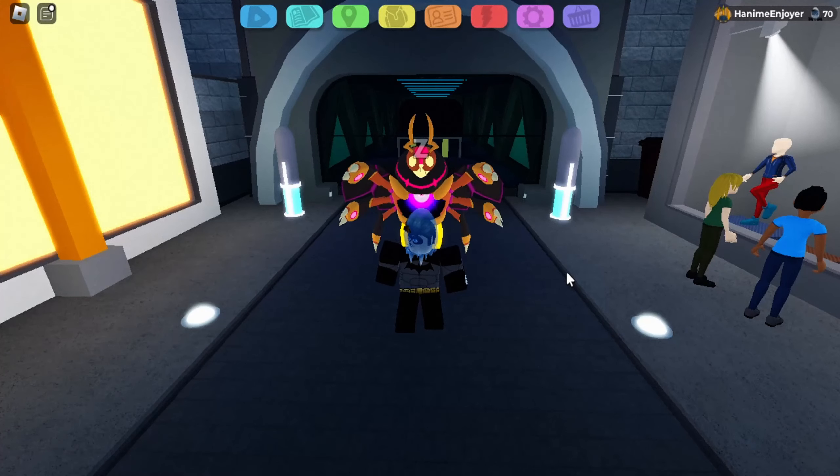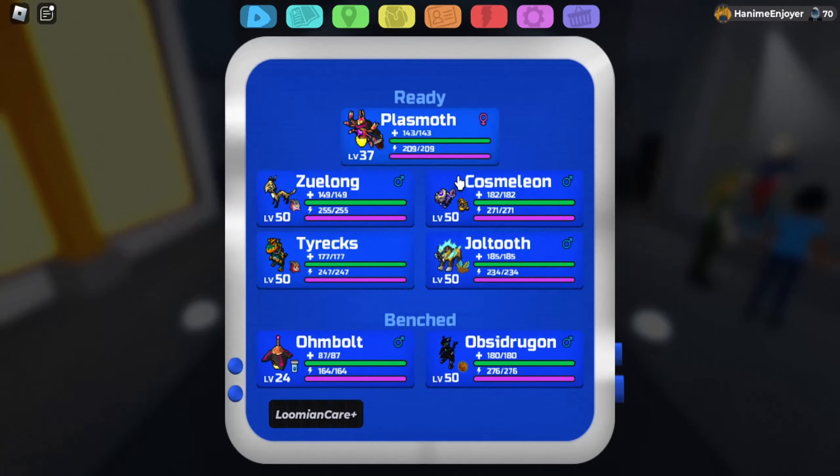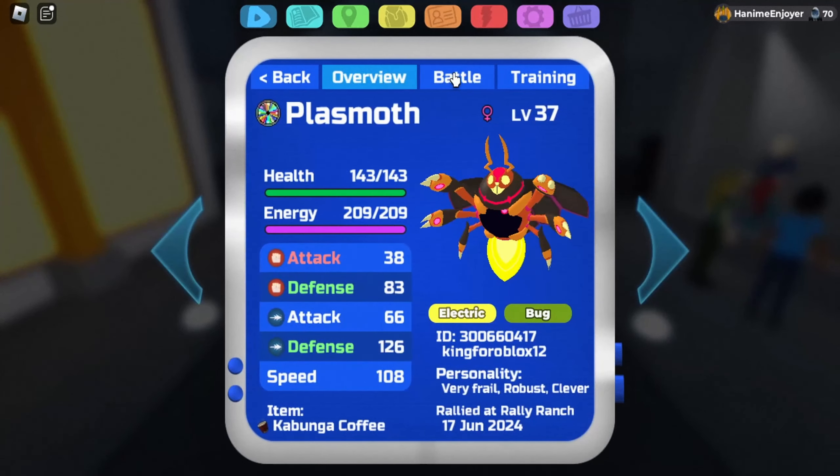Welcome back to another video. In today's video, I want to showcase the Thunderstorm team of Lumia Legacy. This is the team I'm using right now. I'm not gonna use Arm Bolt, because Thundersummon Plasmoth in general is just way better than Secret Ability Arm Bolt for Thunderstorm team — you don't have to waste time to use a move, you can just summon it with its ability. Really useful.